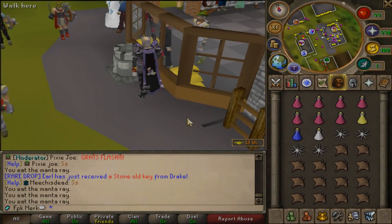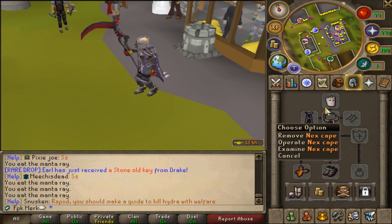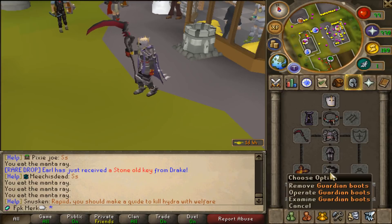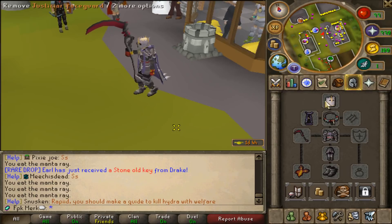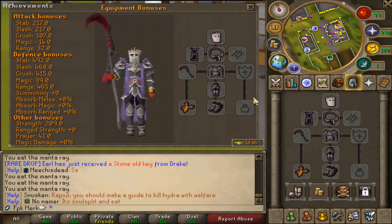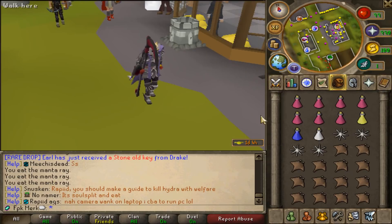We are gonna go and try to solo hydra in today's video. We currently have Necklace of Anguish, Sight of Vet'ion, Flame Gloves, Guardian Boots, Torva set, Split Dragon Dude Necklace, and Justiciar Faceguard. My gear is super overpowered — 209 prayer bonus — so we should be good to go.